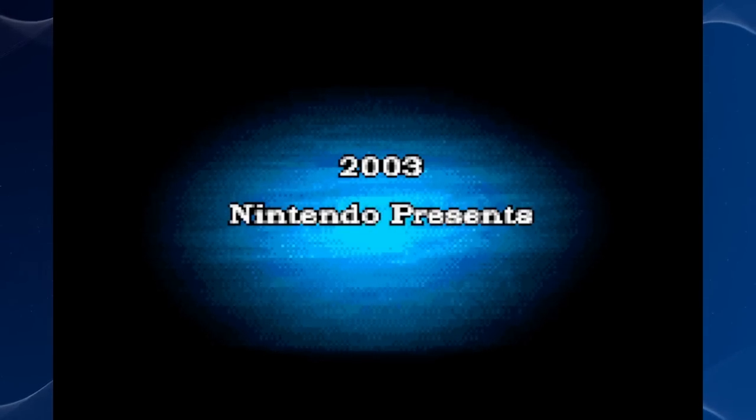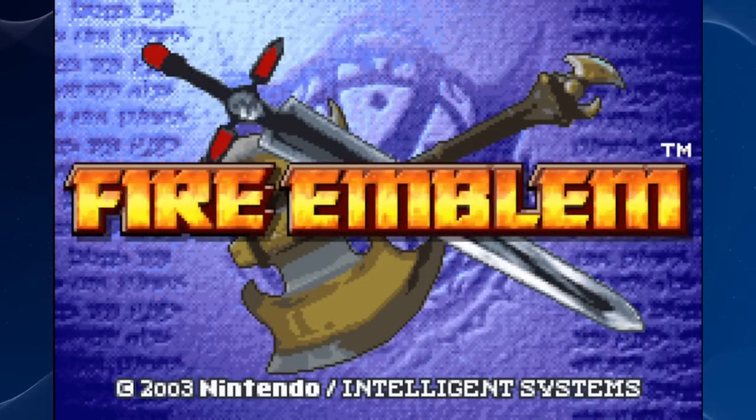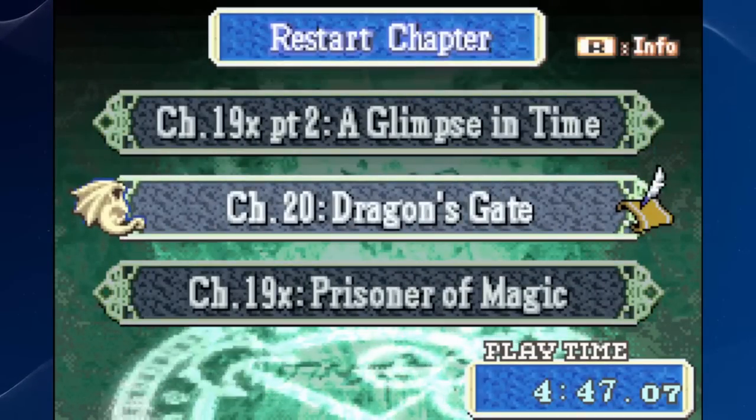Hey everyone, don't look at the runtime of the video — we got Dragon's Gate for you, Chapter 20, the best map in Fire Emblem 7, Hector Hard Mode, Intended Ranks.